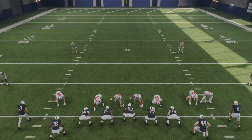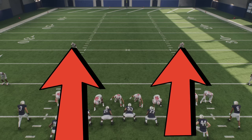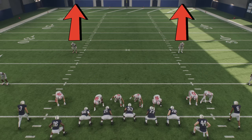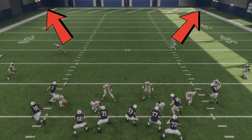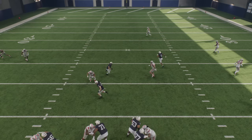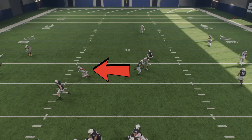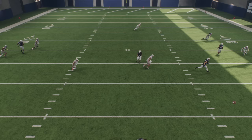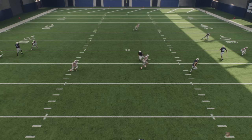Next up, post-snap reads — something you have to do every play because of the new coverage shell system. If you want to find out what defense your opponent is running, watch the safeties. If they drop straight back, it's cover four. If they drop to the outside, it's cover two. If one drops down and the other rotates to the center, it's either cover three or cover one. Then to determine man or zone: if defenders are following receivers it's man, if they're dropping to space it's zone. You can see on drag routes — if it was man, defenders would be all over them, but since they're rotating to space, it's zone.